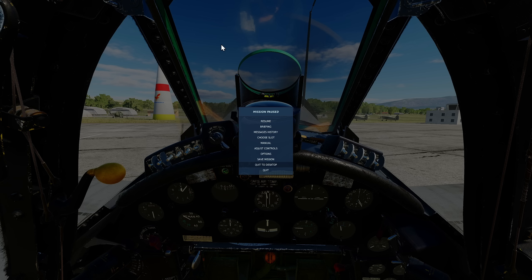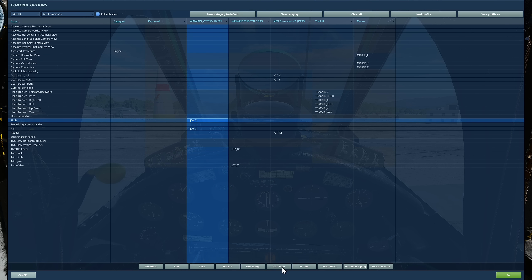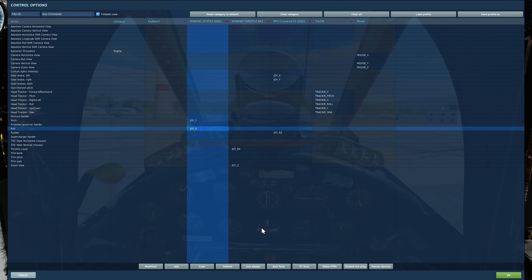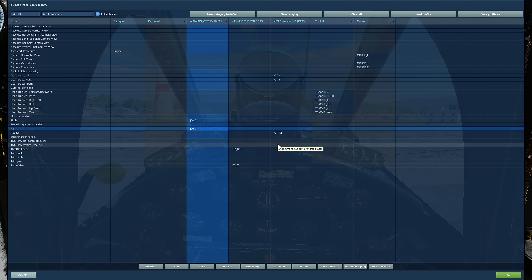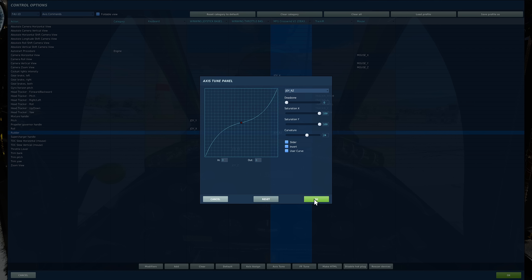So first let's look at the twitchiness. We found a basic way to dampen it — go to Adjust Controls, go to the F4, go to Axis Commands, go to the pitch, and then Axis Tune. If you put a curve on here — which is normal for some planes, especially those with joysticks with very little throw — adding positive curvature really helps dampen that bunny hopping you get. It doesn't get rid of it altogether but it really helps. I'm going plus 25 curve on pitch. The roll is also a little too twitchy so I've got 25 on the roll as well. And there's a massive rudder effect on this aircraft, so I'd suggest putting a curve on the rudder too — I'm going up to 25 just to dampen that down.